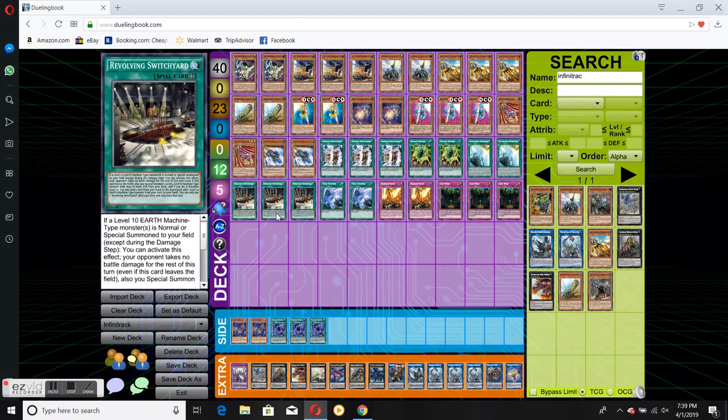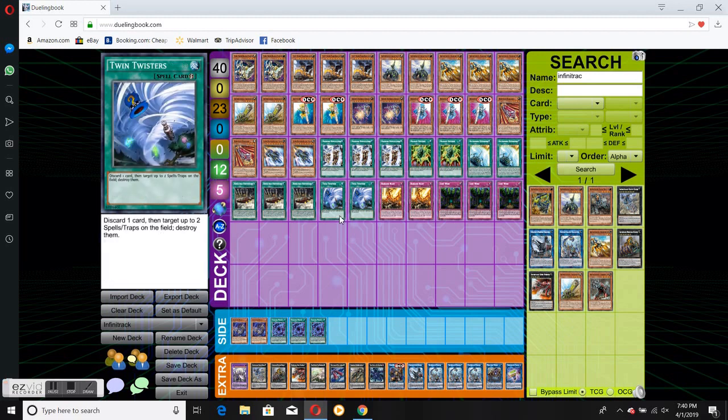Three Revolving Switchyards — again, it just helps the deck with its consistency. Because you can discard any of your cards and then you get your level 10. So now you have your fodder for link plays, and you can try to keep on extending and take advantage of the deck.